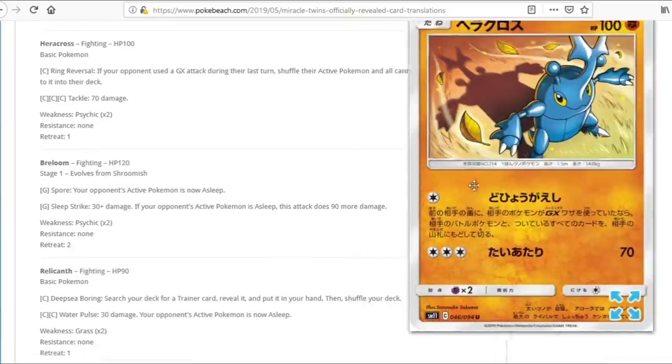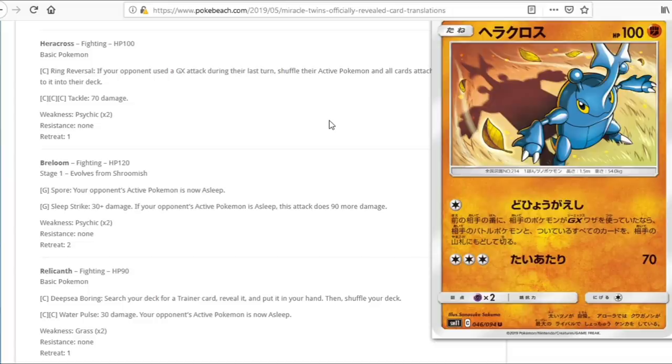We have Heracross. Its first attack — if your opponent used a GX attack during their last turn, shuffle their active Pokemon and all cards attached back into their deck. That's cute but not too impactful, since your opponent has already gotten the benefit of their GX attack. The second attack Tackle is mediocre as well. Even though it's a Colorless-based attacker, I think Onix is just generally going to be better since we can one-shot Pikarom.